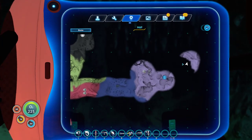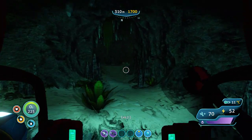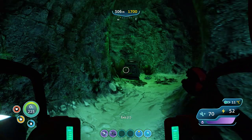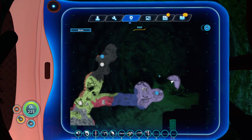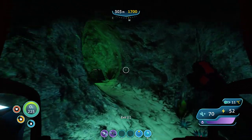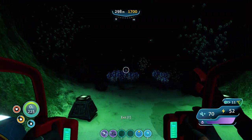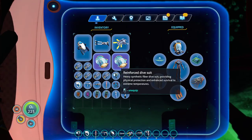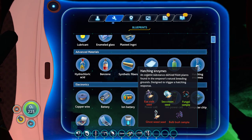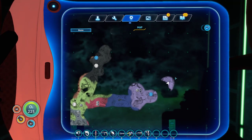It shouldn't be too expensive to build the alien containment, right? It's emerald glass, I think. I'm heading back home via the blood kelp route. I might actually end up cheating in emerald glass just because the stalkers annoy me. Right now I'm 300 meters down in the wolf zone, I think it's called. The deep grand reef, or the grand reef?